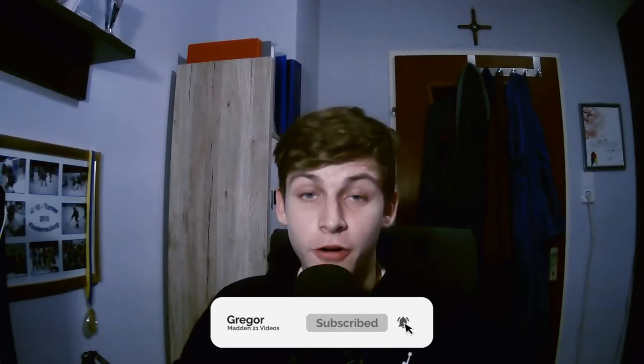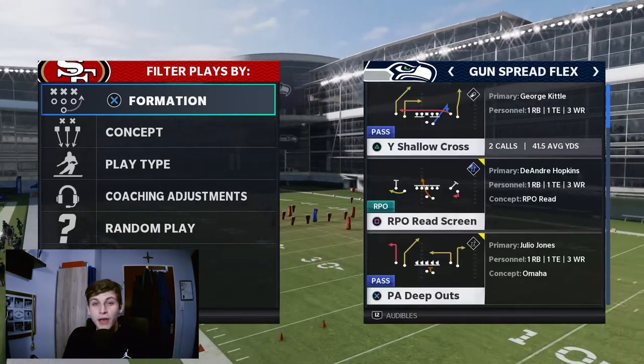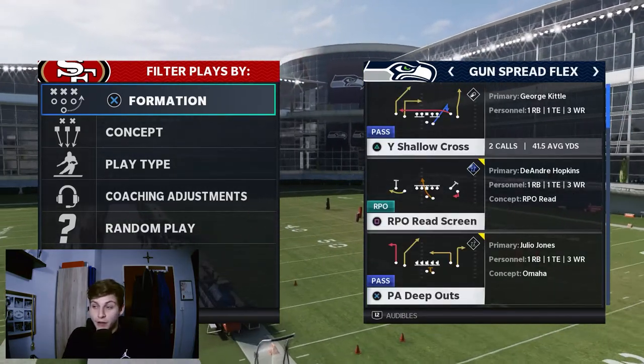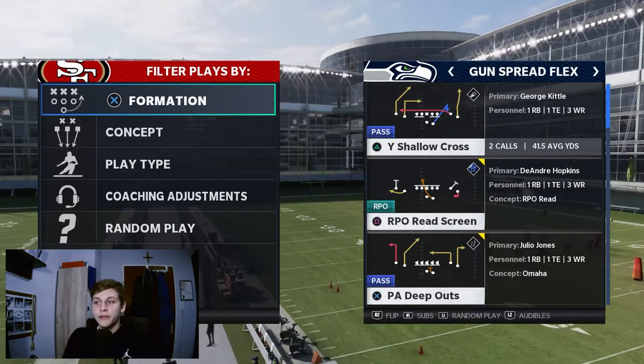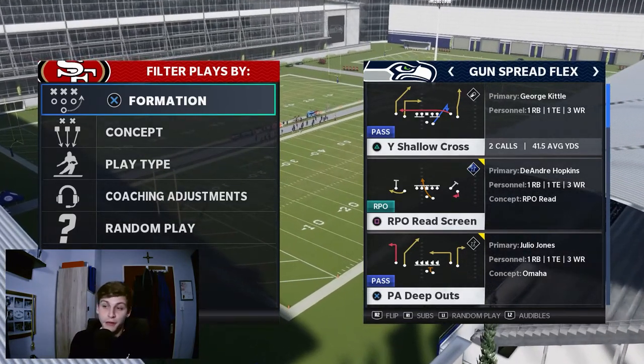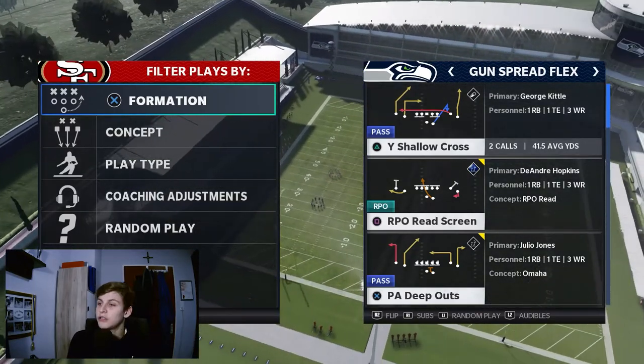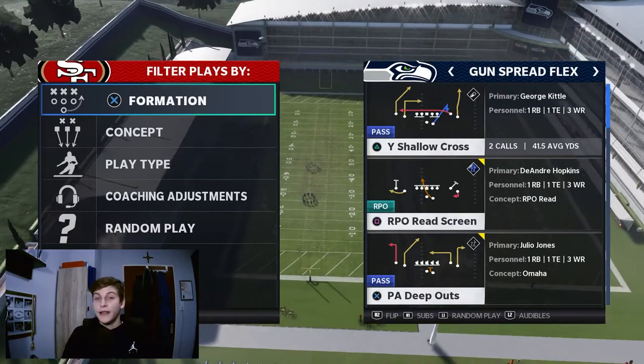Hello and welcome back to another video. Today I'll be breaking down the second-to-last formation from the Carolina Panthers offense — the Gun Spread Flex formation. This is going to be a video about bombs: I'm going to show you how to bomb every single coverage, including match coverages and man coverages. What's more fun than a one-play touchdown?